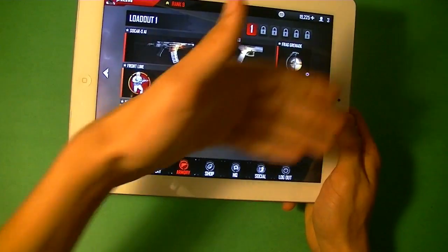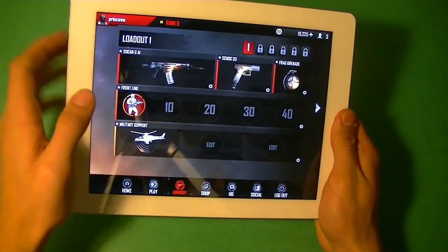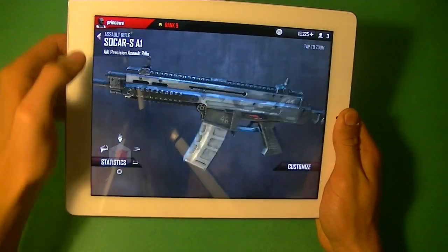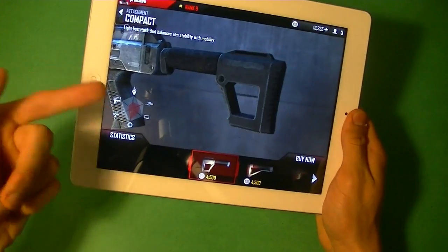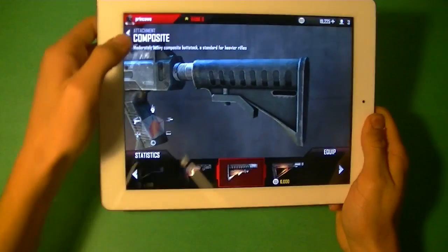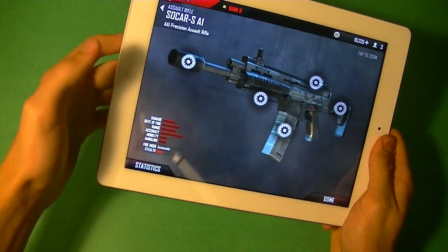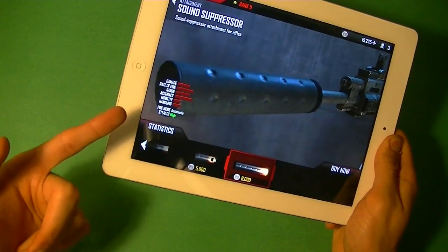You can check out Armory — all your guns are displayed here. You can buy different loadouts and have different loadouts. If you want, you can edit a gun. Here we are — you can check out your gun in 3D mode, which is pretty cool actually. So if you go back, you can customize it. You can customize different options, and it actually shows you what it's going to look like if you actually do buy that attachment. It has different displays.